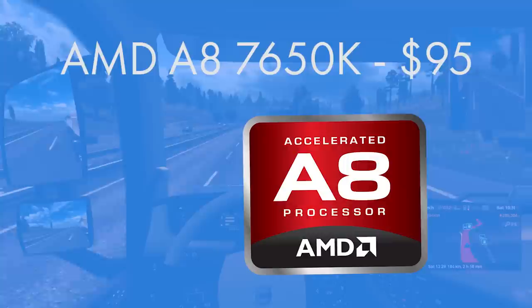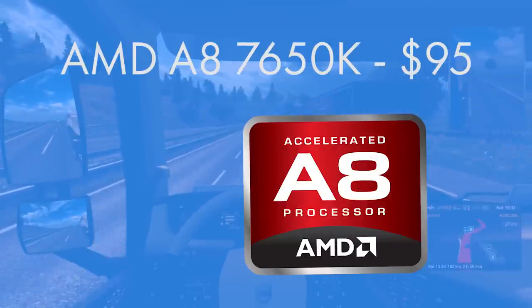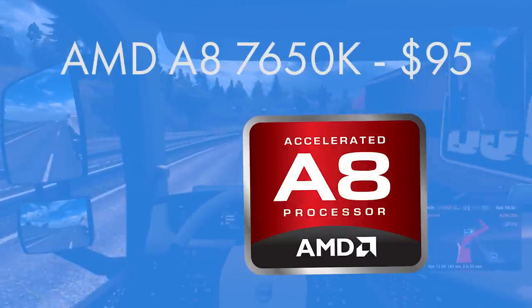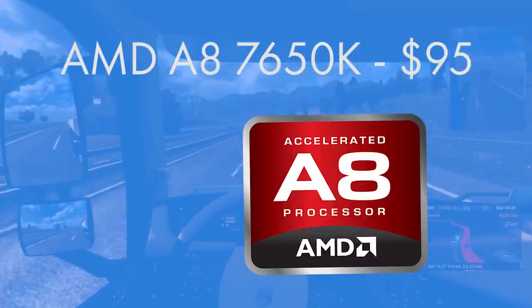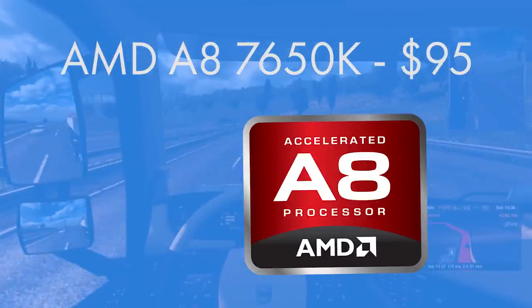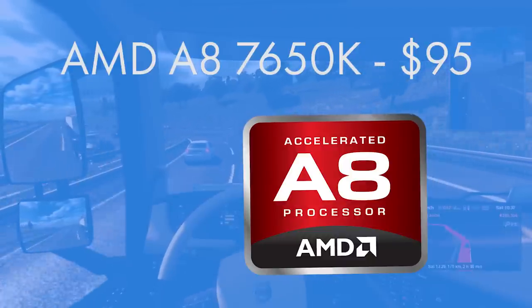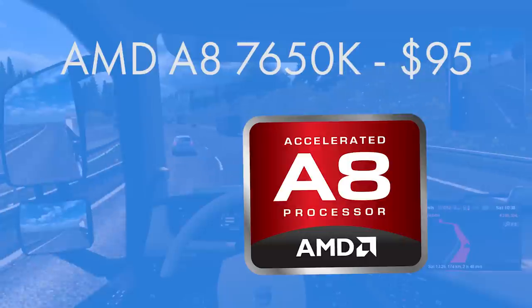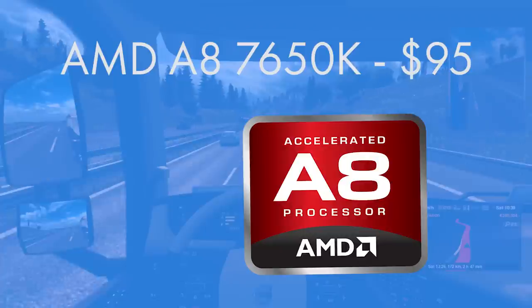The CPU I've gone for is the AMD A8-7650K. AMD are the king of APUs — an APU combines both the graphics and the CPU into one chip. It's a quad-core CPU, meaning if you do add a GPU later on down the line it will be compatible with all of the latest AAA titles. It comes out of the box at only 3.3GHz but it is overclockable, and this is a really nice APU.